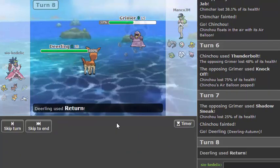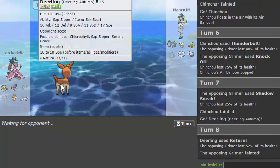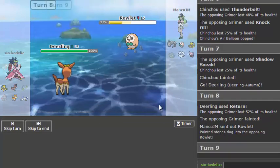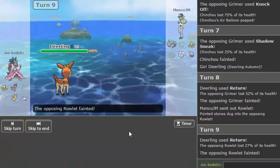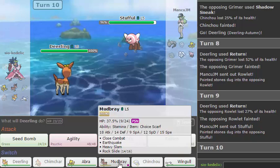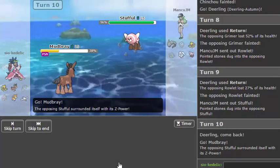I know he doesn't have anything to stop it. I should outspeed Rallet unless it's a Choice Scarf Rallet for some reason. He may think I'm scarfed but I am scarfed technically — but it's not the scarf he's used to. I'm going to go for Return again and kill this before it can Defog because I want those rocks to stay up. He goes Snubbull now and something has to die. I think it's going to be Mudbray, unfortunately, because I need Abra for the Snubbull and his own Abra.